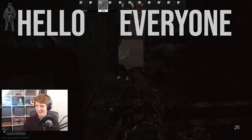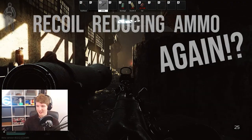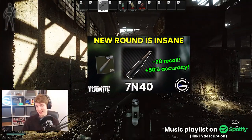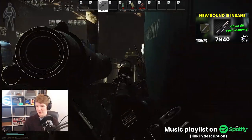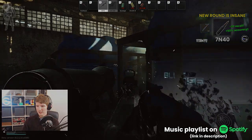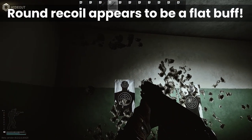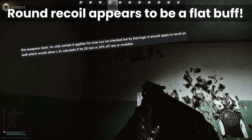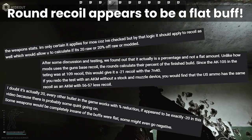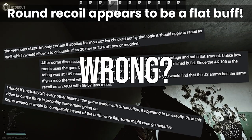Hello everyone, it's GigaBeef here, and today we're going to be looking at recoil reducing ammo again. If any of you are having deja vu right now, that's no surprise. I recently made a video on ammo that reduces the recoil of your weapon, and came to the conclusion that this is a flat amount that applies to your gun when you fire. That video seemed to answer the age-old question of how the recoil reduction actually works, but I had a few comments and I've seen a few things since that gave me pause for thought, and it looks like maybe I was wrong — at least in part anyway, and maybe only technically, but I'll explain why shortly.